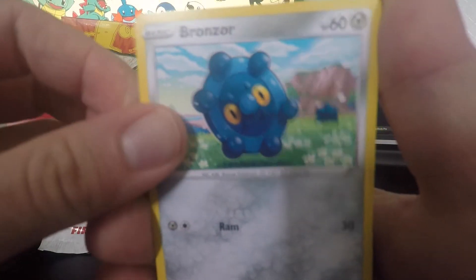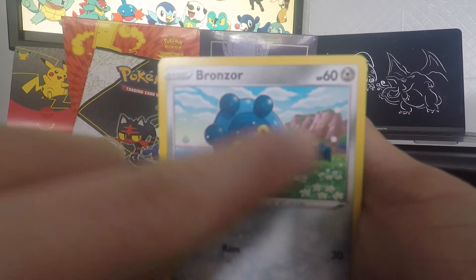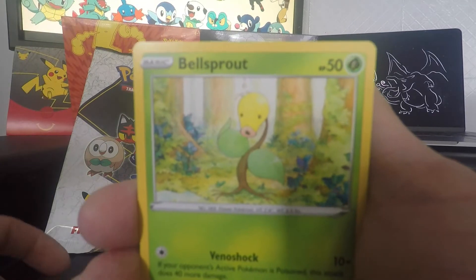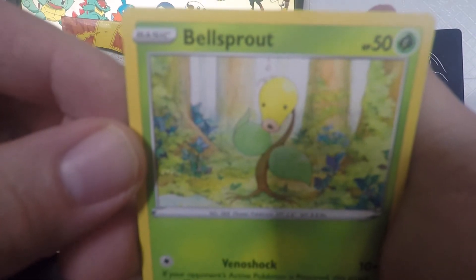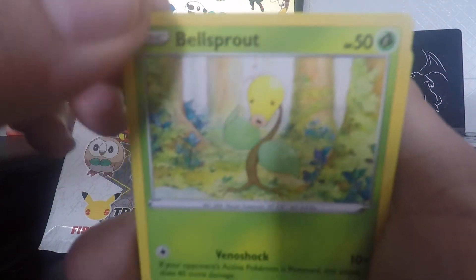We recently pulled a Bronzor as well. I like to slow roll things because I enjoy looking into the little details in the art. I have a little Bronzor fan on the back. Ooh, Bellsprout! Who loves this Bellsprout? I remember the anime and this one taking down Pikachu — Ash's Pikachu.